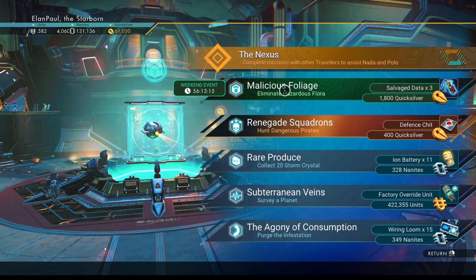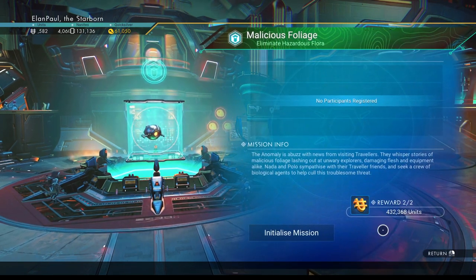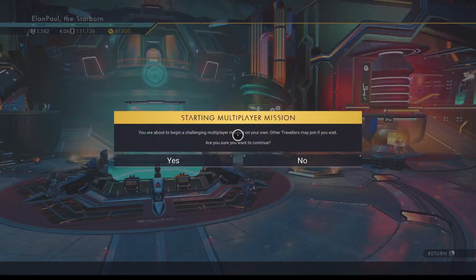This one's going to give me 1,800 quicksilver, of course, just like everybody else. Salvage data times 3, but there's usually a second one — there it is — 432,000 units. So we're going to go ahead and initialize the mission and get it started.